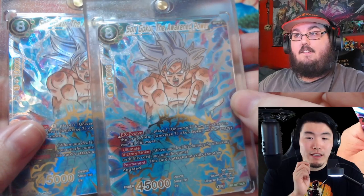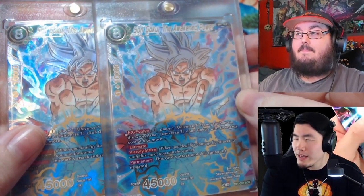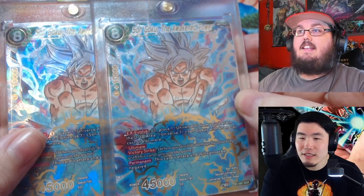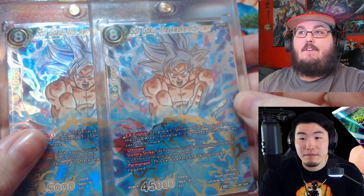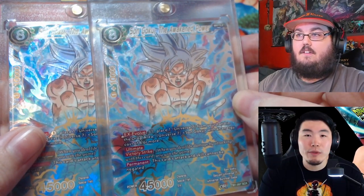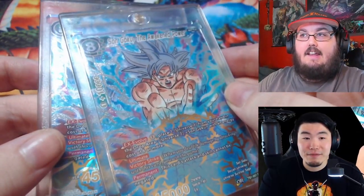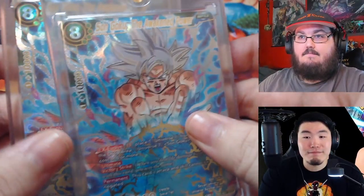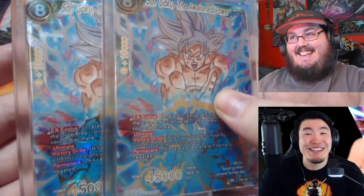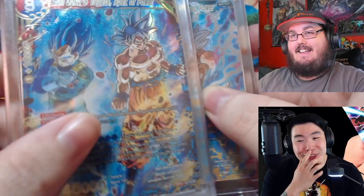If you get them graded and they turn out to be a PSA 10, what would that go for? PSA 10 has been going for between 10 and 15K. So you could potentially double, triple, or quadruple the value — if I got a PSA 10 and a high-rolling sell, this would be 30K. There you go!